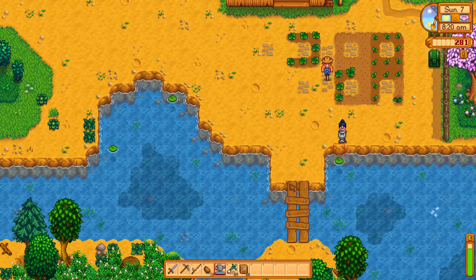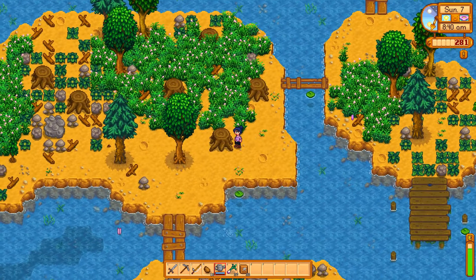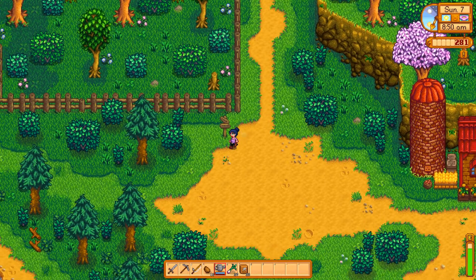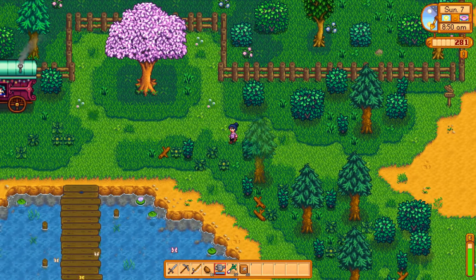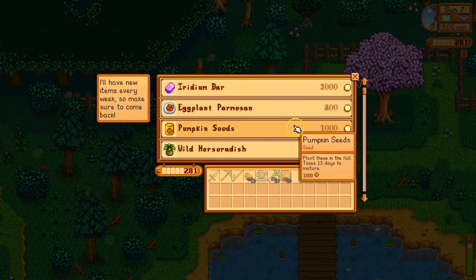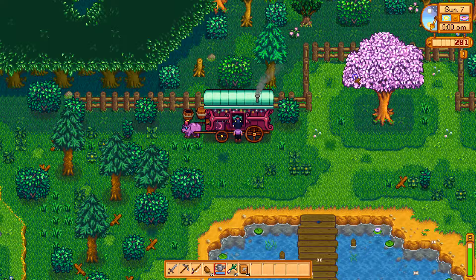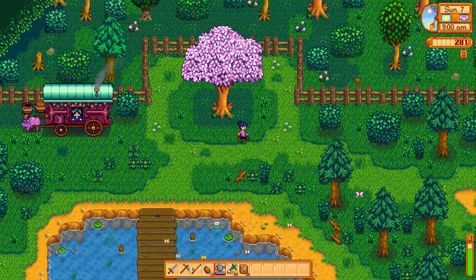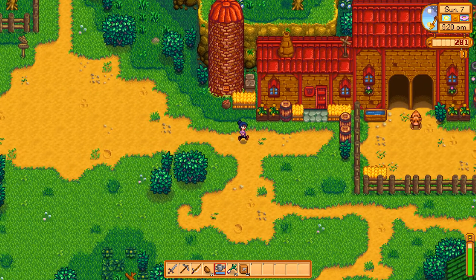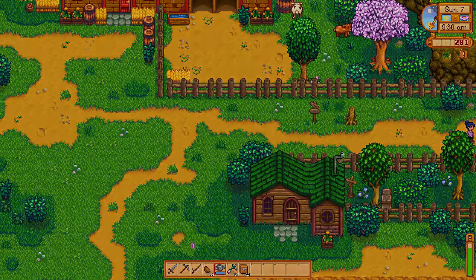I'm going to fill up on water and go see what the gypsy lady has. She's there on Fridays and Sundays - today's Sunday. I am too poor to buy much anything right now. An iridium bar would be useful if I had the money - nowhere close to having the money. Coffee bean - also good, but nope. Iridium sprinklers are very, very nice. You can also use iridium to upgrade your tools. You need five of those bars. It would be a while before I could use iridium, but it's nice to keep on hand.